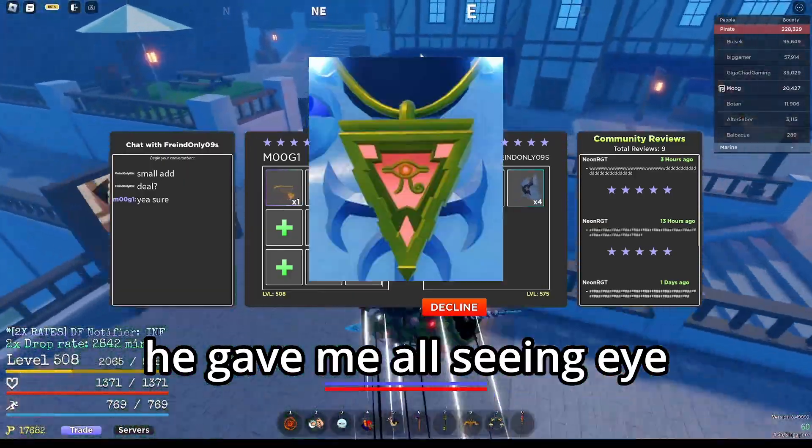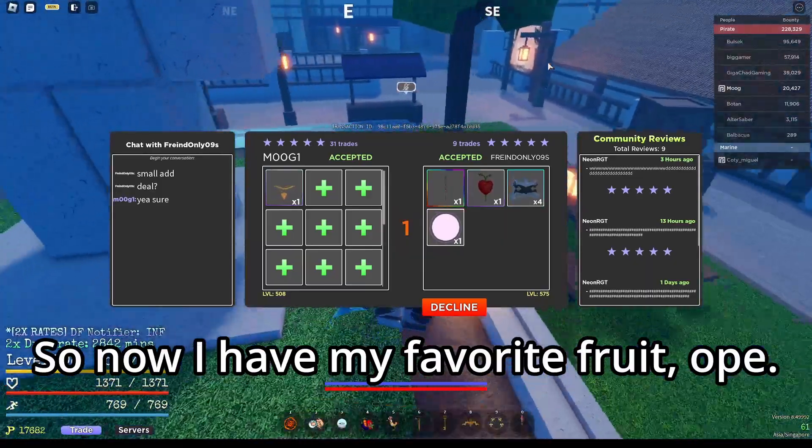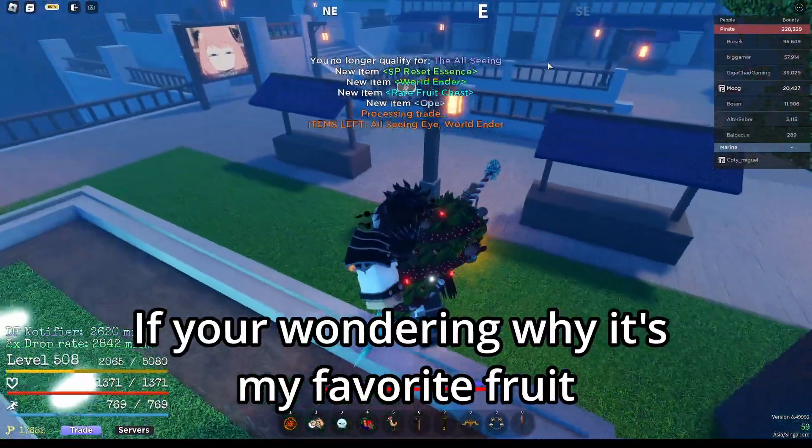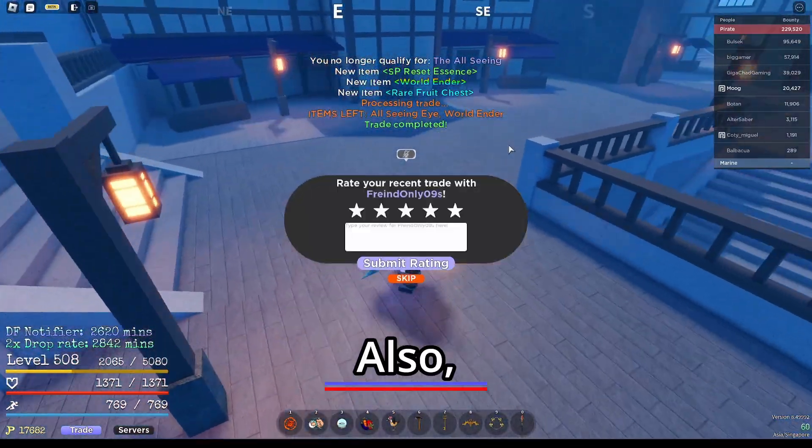I did a favor for my friend, and because of that he gave me the All-Seeing Eye to help me out. I traded that for Ope and some other items, so now I have my favorite fruit — Ope.